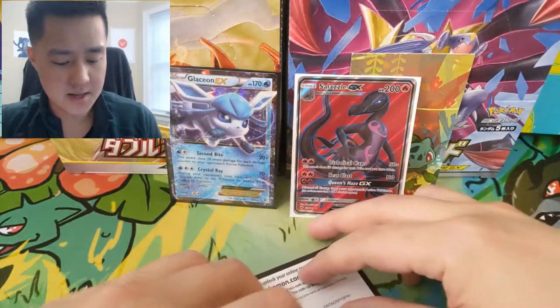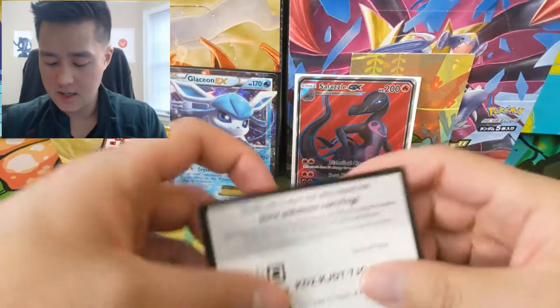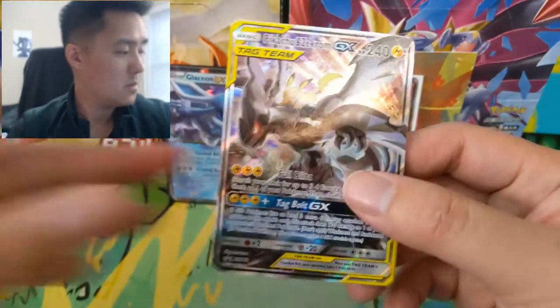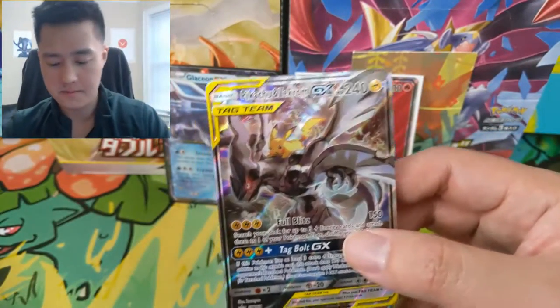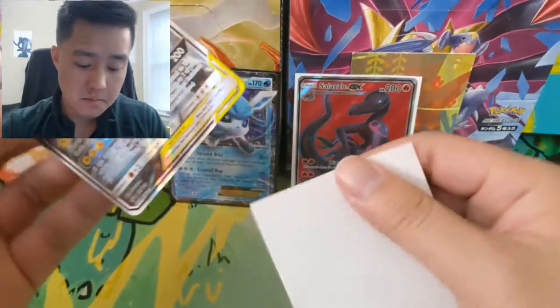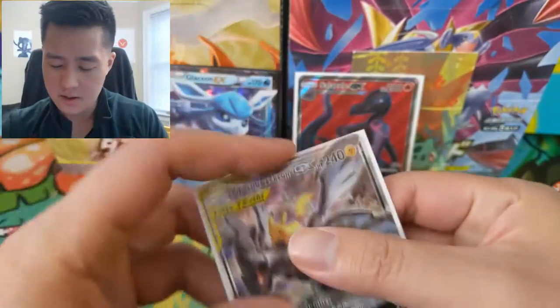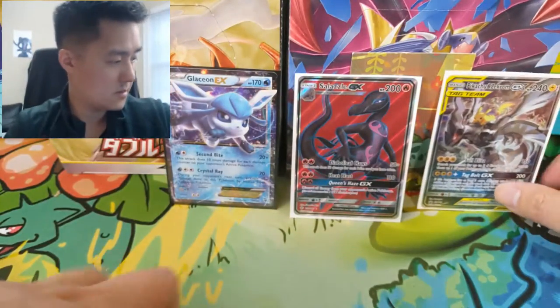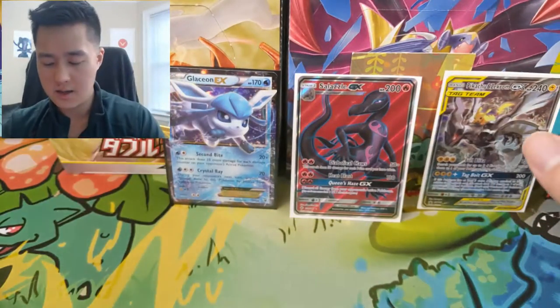Let's get into this tag team Team Up tin. So this is the code card, and the beautiful promo Pikachu Zekrom — art is just amazing — and the cool metallic GX coin flipper, and then we have four packs.